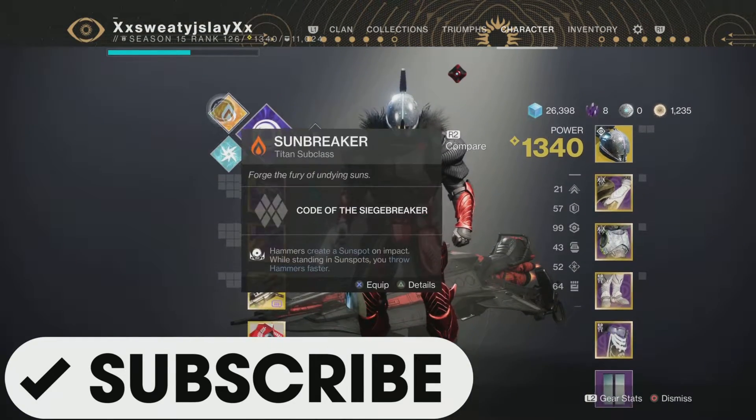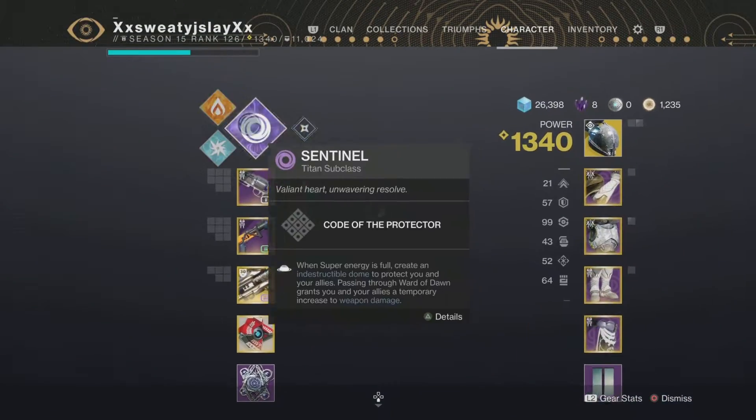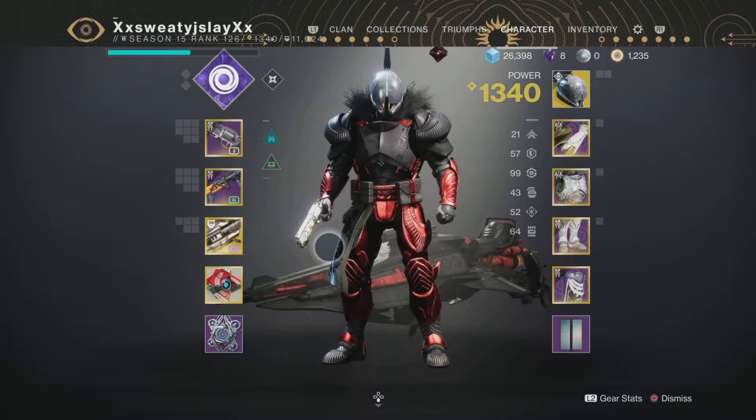Let's get into it. Starting with Sentinel, top and middle tree is really good. Middle tree for Arc is really good, and Solar middle and bottom tree is amazing for those two.